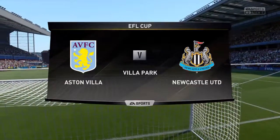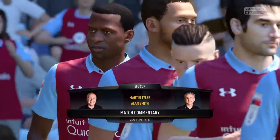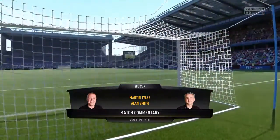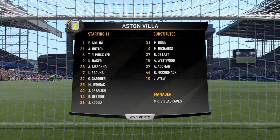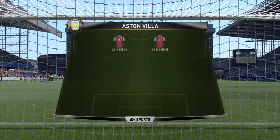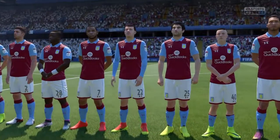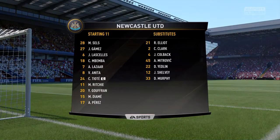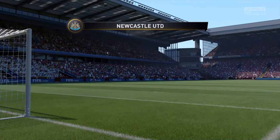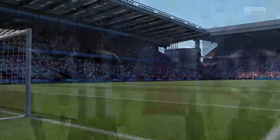Welcome to Villa Park in the city of Birmingham as Aston Villa host Newcastle United in the first round of the English Football League Cup — championship rivals this year, having both been relegated from the Premier League. Villa are playing a 4-4-2 formation with Jack Grealish at number 14 and Rudy Gestad also featuring. Newcastle are playing a 4-5-1, and are favourites for the Championship title and promotion this year.